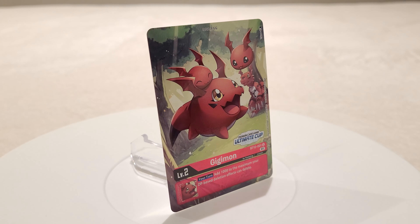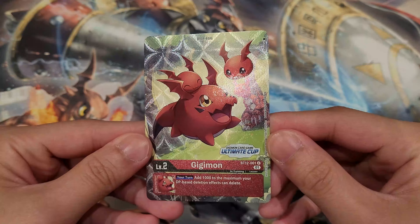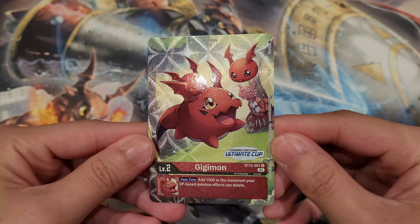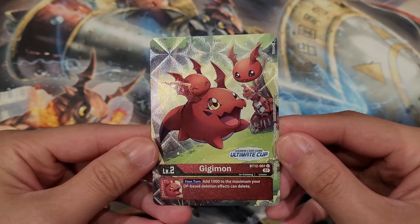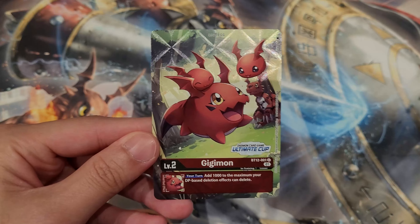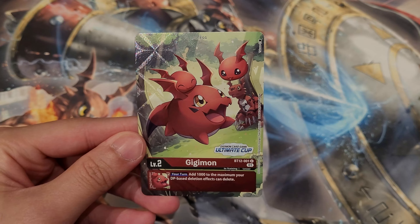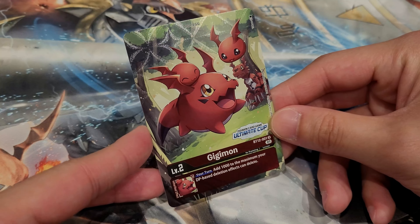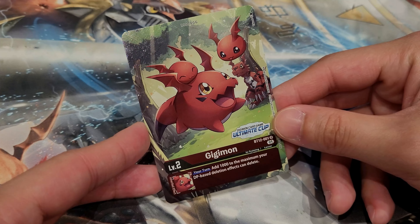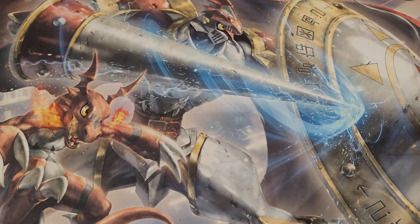I definitely like this art style — very nice. These are definitely some of the fan favorite cards. It has a simple effect from BT12: on your turn, add an extra 1000 damage to the maximum DP of DP-based deletion effects. It's really nice because we already get to see some BT12 cards ahead of time. Keep in mind you can't play this until BT12 is actually legal, but it's great for collecting.